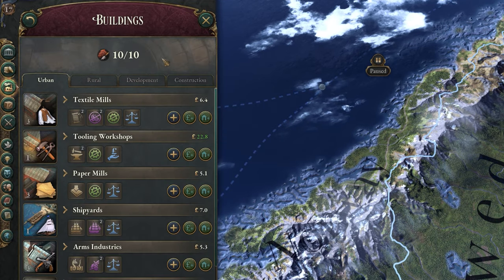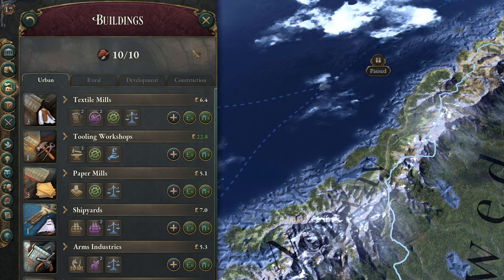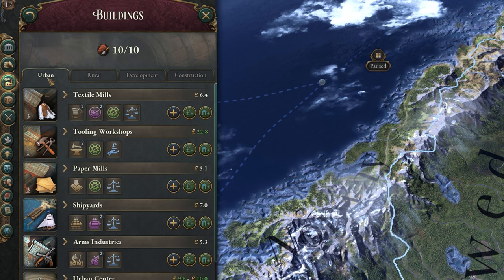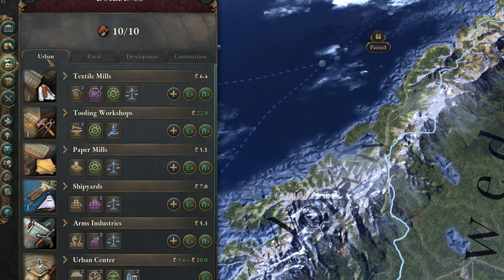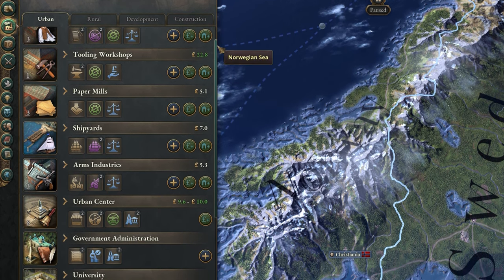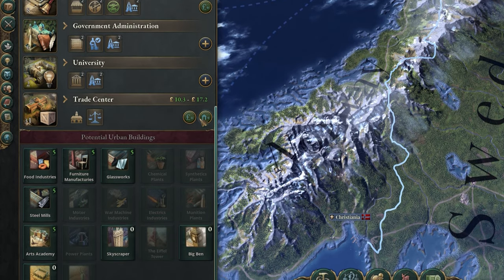The Buildings tab is where you can view every single building in your country and change a massive number of settings to adjust production, profits, and more. Along the top, you have four categories of buildings. Urban is any more industrial building — your factories that produce more advanced goods such as weapons, clothes, and tools. If you think of anything you'd see in an industrial city in the 1900s, it's going to be there.